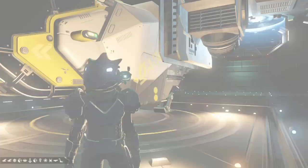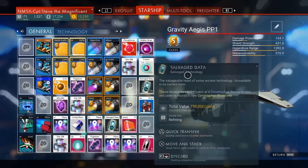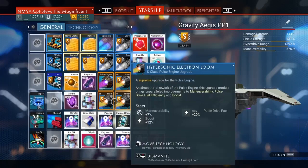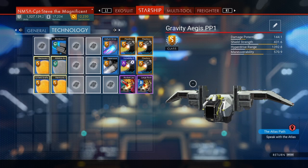Next up is the hauler class. Haulers are gigantic and look the part, but their maneuverability is terrible - they hardly turn at the moment. If I jump into this ship and look at maneuverability, even though I've upgraded the pulse engines as high as I can, it's only just hit about 570. I've got a few S-classes in the technology slot, so that's probably as close to max as I can get without fishing around for better ones.